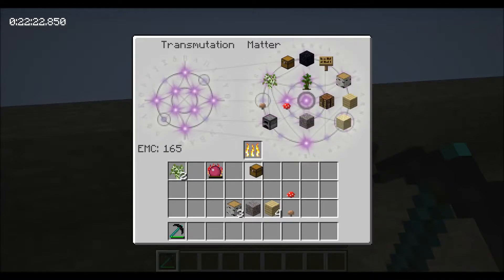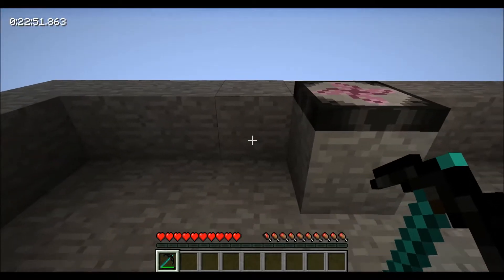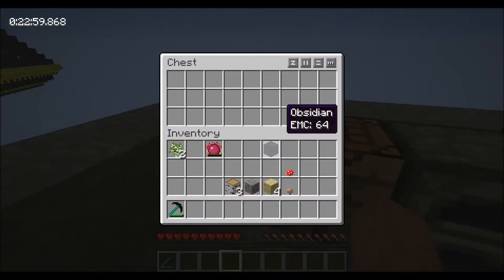Let's go ahead and get our chest, our obsidian, our crafting table, and our furnace back. I'm not sure what else I threw in there, but we're not going to get whatever it was back. I'm not seeing anything I'm missing so I think it was just this sign. We'll just leave that 61 EMC in there and go get it later if we need it — which we'll definitely need.